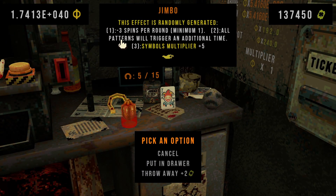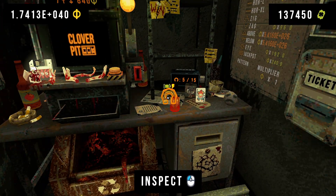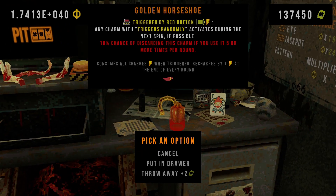And then Jimbo — I found a Jimbo with minus three spins so that we can do exactly one spin, just to speed up the demo. One of them is the golden horseshoe, which just triggers any charm that could trigger, for sure.